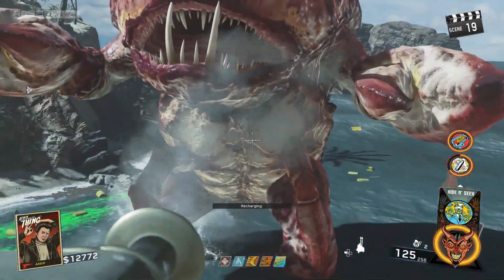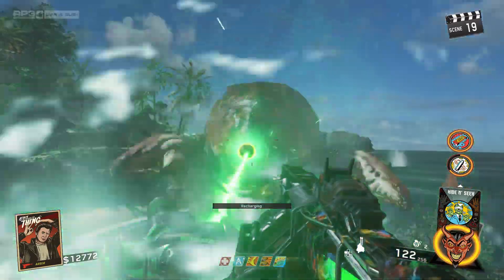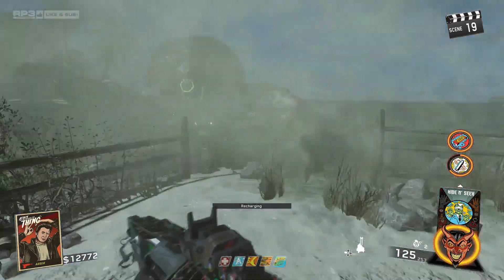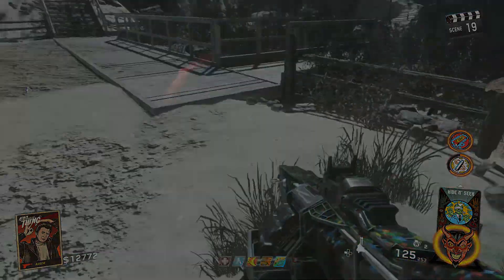But that about wraps up this guide. For part 3 of the easter egg — the boss fight — which will go over setup and strategy making it easy as pie, check out this video. Subs and likes are appreciated. Peace!